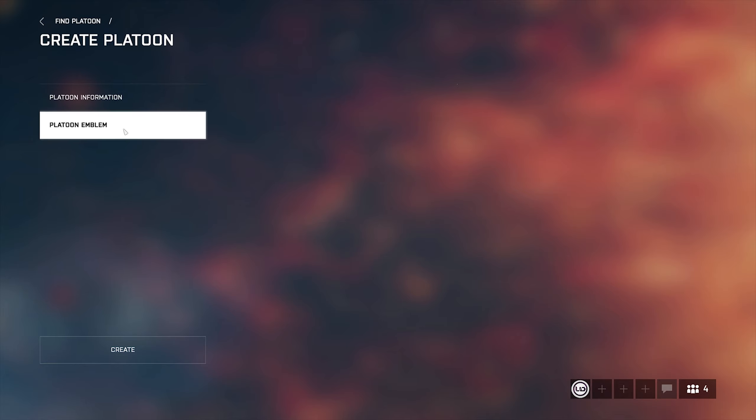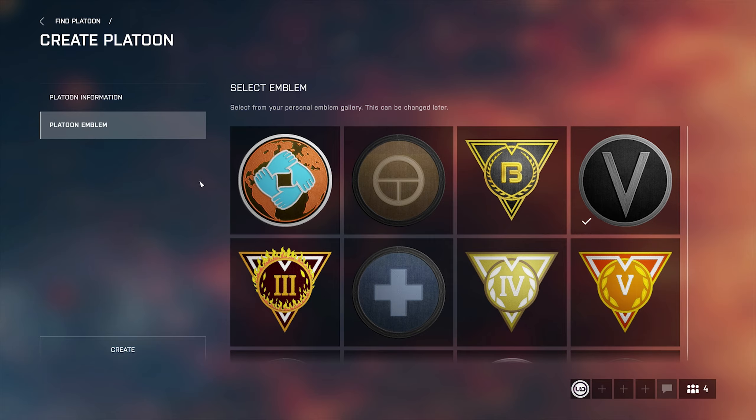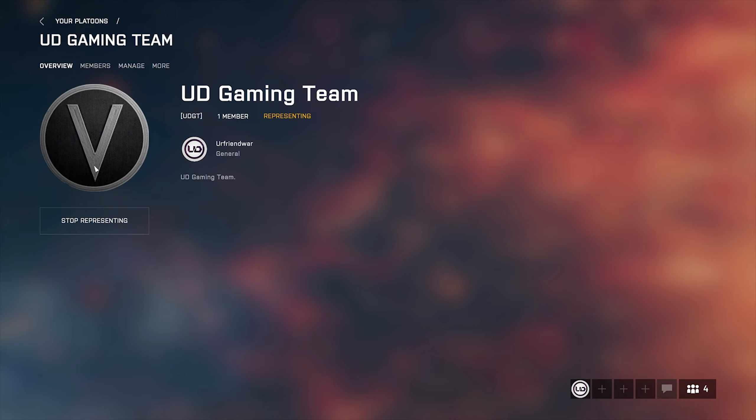Under Platoon Emblem, you can select any emblem you want to use for your platoon. Then click Create. You can see my platoon is now created. In the overview, you can see the platoon name, the platoon tag, and the number of members. The yellow Representing indicator means I am currently representing this platoon.